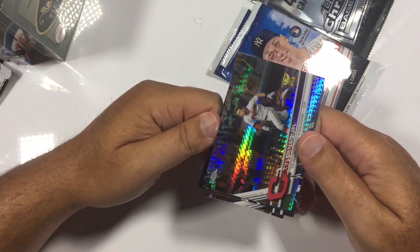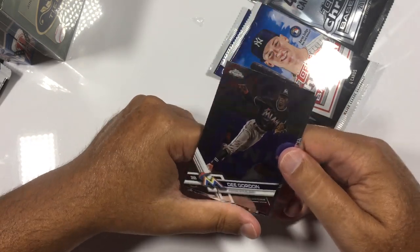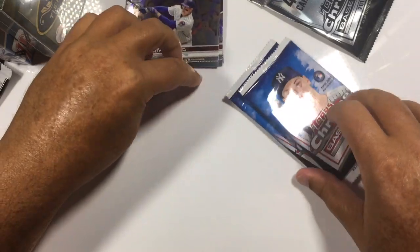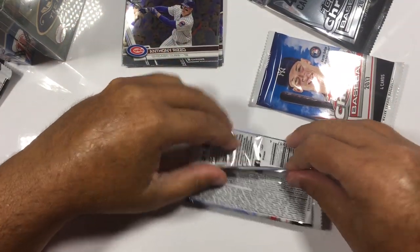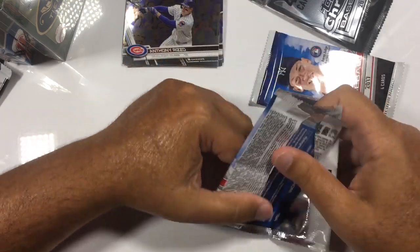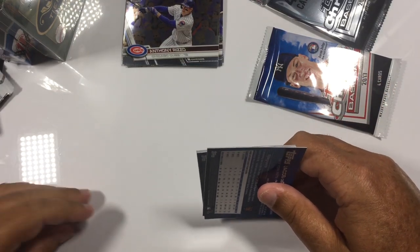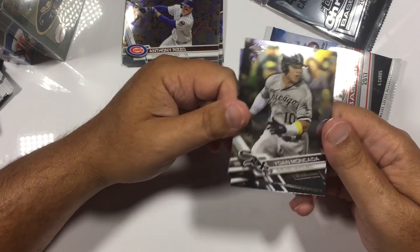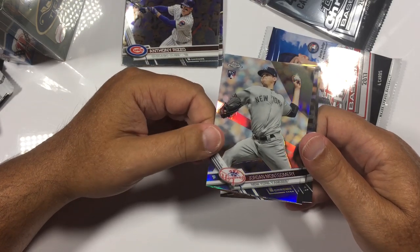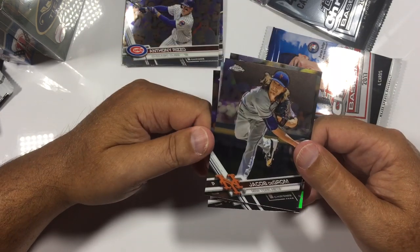These are 2017 Chromes we're opening up. Just doing a mix of different boxes tonight, nothing in any particular order. D. Gordon — that's a great picture. Jordan Montgomery Rookie. Hunter Dozier Rookie and Jacob DeGrom — it's a nice Jacob DeGrom. I'm really looking forward to hopefully doing a live break on Thursday.